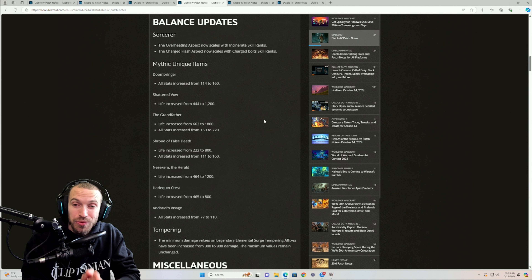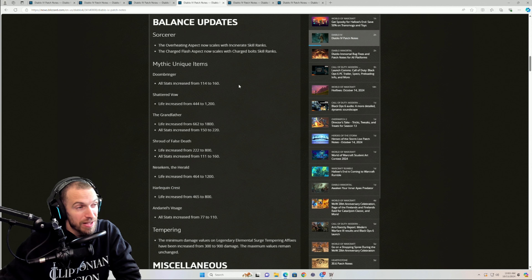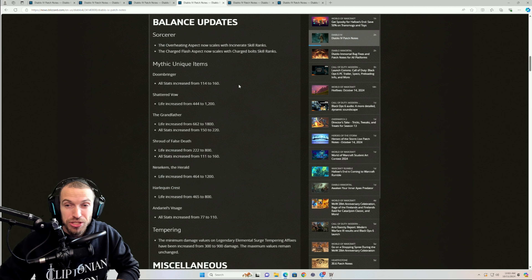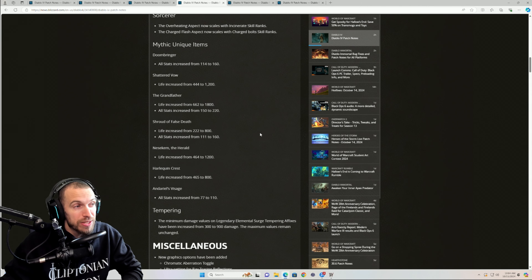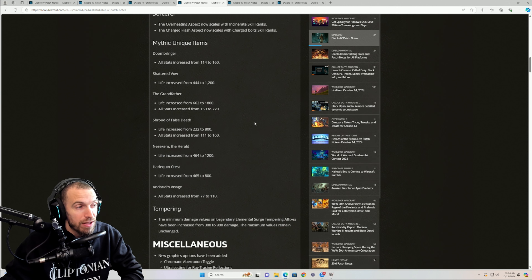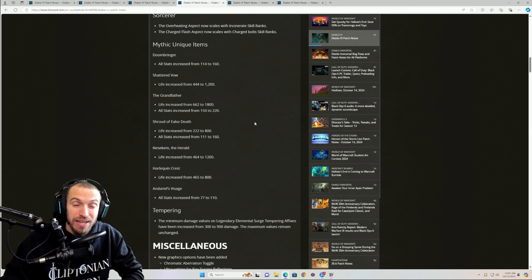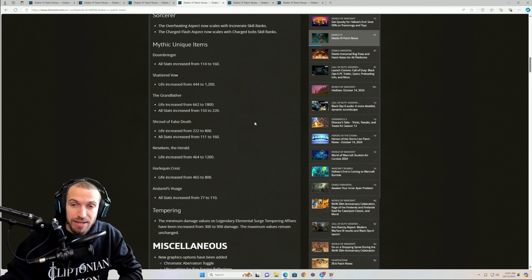Mythic Uniques are getting buffed — and it's not all about damage. For these Mythic Unique buffs, they're taking your all stats. Looking at the Paragon board, it requires some pretty hefty numbers — one was like 2,000+ for your main stat, which on a single-weapon class like Spiritborn is very hefty to hit. They're buffing the all stats on most items like your Doombringer, and also changing the life — the Grandfather's life is getting almost tripled. This should be retroactive; they'll likely update everything across the board rather than making them legacy items.